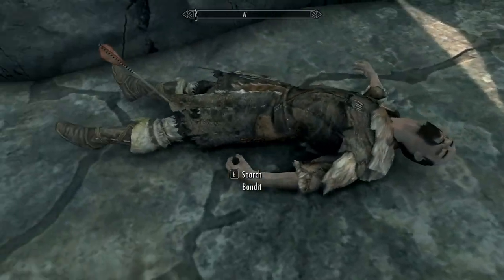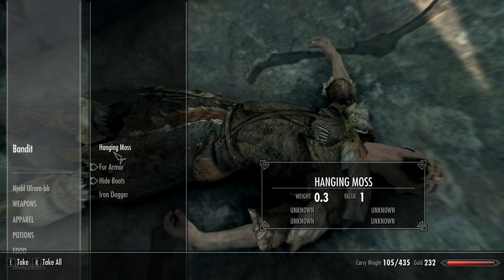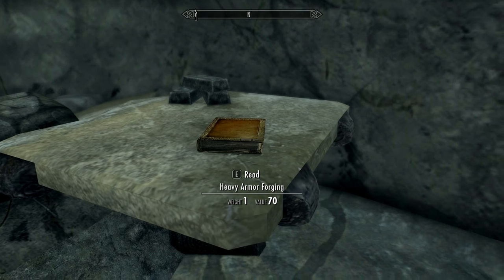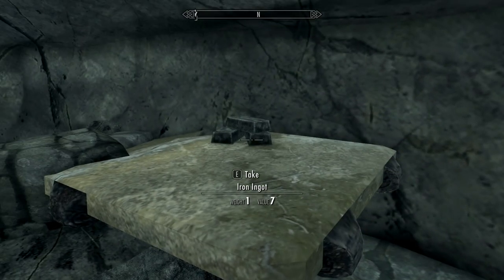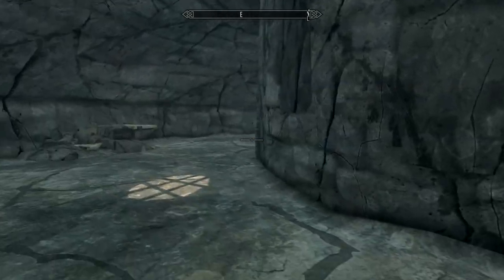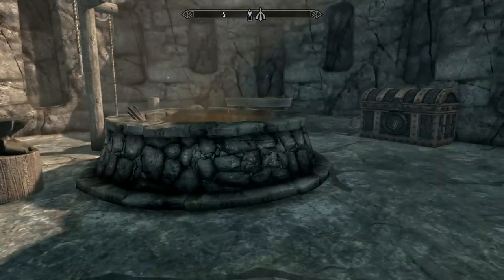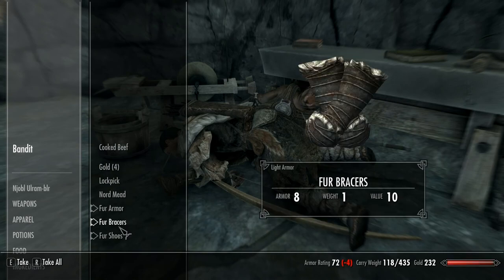This guy with an arrow in the knee — they're right, it really does mess up your plans to be an adventurer. Heavy armor forging — we could use that. I thought I would have gotten a point in smithing. Have I already received that point? So we took out two of them over here at the workbench. You've got some gold and fur.